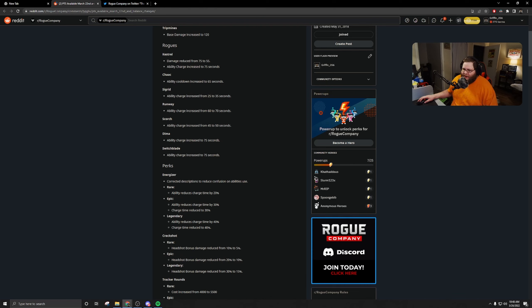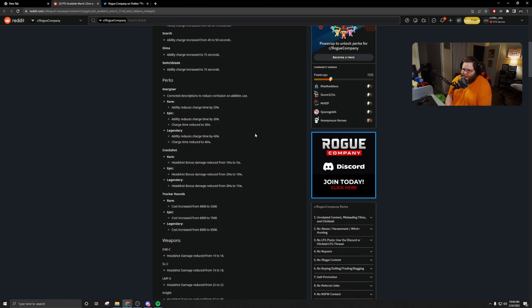So these are the rogue changes. Kestrel: her damage was reduced from 75 down to 55, and her ability charge was increased to 75 seconds. Chalk: his ability cooldown was increased to 65 seconds. Sigurd's ability charge cooldown was increased from 25 to 35 seconds. Runway's ability charge increased from 60 to 70 seconds. Scorch's ability charge was increased from 45 to 50 seconds. Dima's ability charge was increased to 75 seconds. And Switchblade's ability charge was increased to 75 seconds.